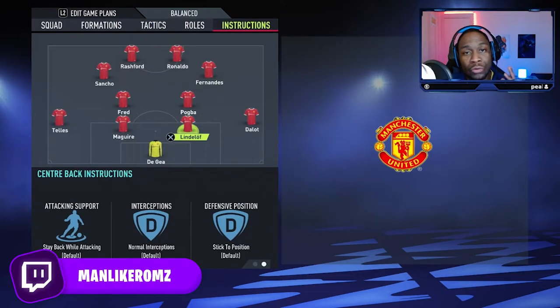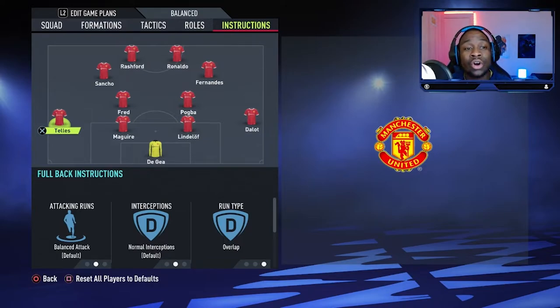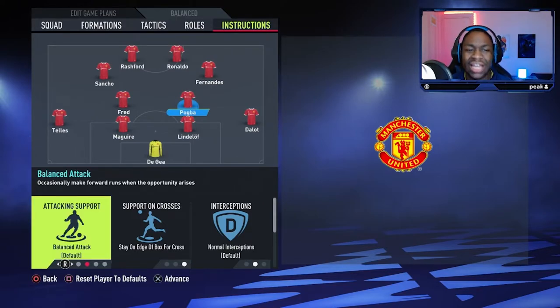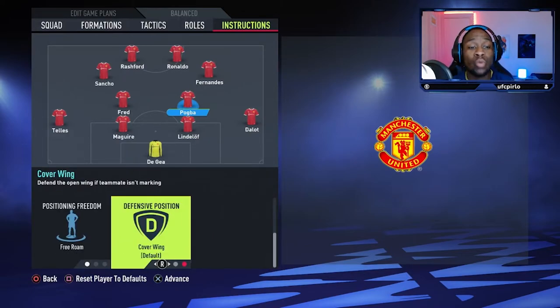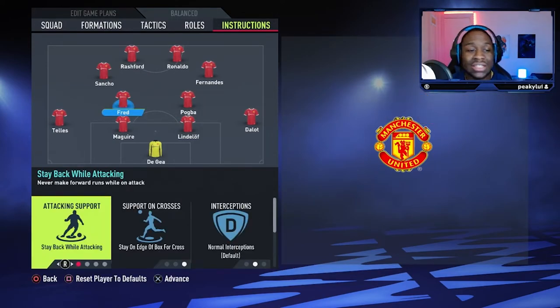In regards to the instructions, I'm going to go through every instruction I put on each player. We've got Diogo Dalot — and the same applies for Tellez — on balanced attack, normal interceptions, and overlap. The same instruction applies for Tellez, who is also on the overlap run type. For our two sixes, Pogba will be balanced and attacking, allowed to go a bit more forward than Fred. He will stay on the edge of the box and cover the wings. Fred, however, is staying back while attacking and is also staying on the edge of the box for crosses.